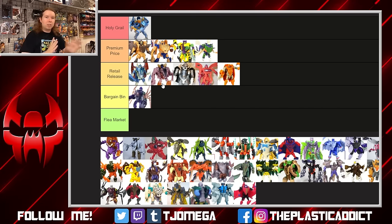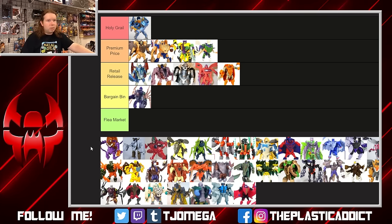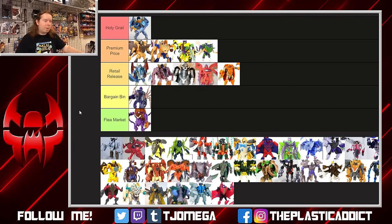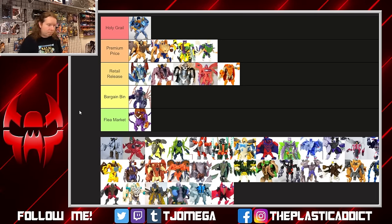Drill Bit — why did we do a boll weevil? Surely there are more interesting bugs and lizards we could have used. The brown and purple don't really work for me, the translucent plastic doesn't work for me — not just for fragility, it just looks bad on him. He's just not interesting as a toy; it's a bad beast mode with a bad color scheme, and gimmick and transformation can only do so much. Down he goes to flea market.